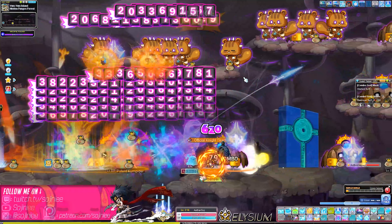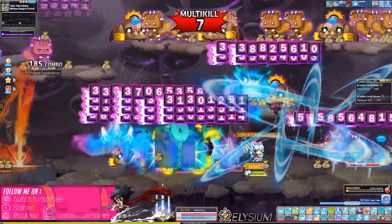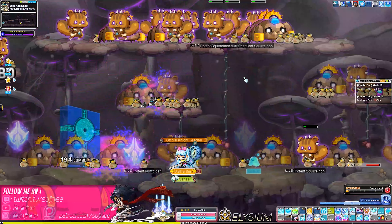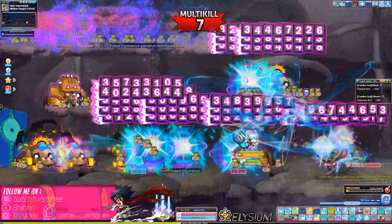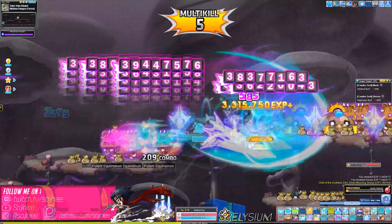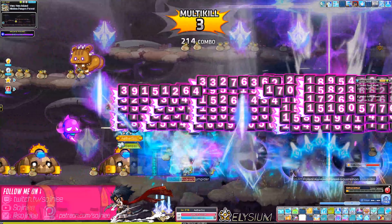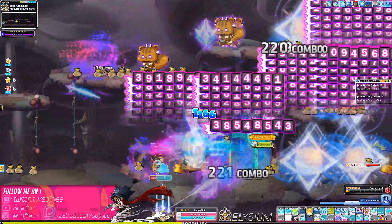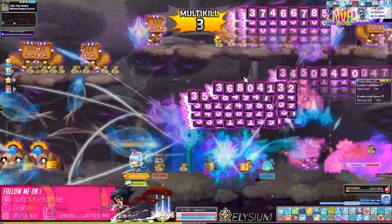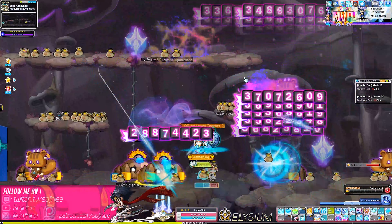If you put your territory here it reaches both platforms — actually all three platforms. This skill reaches all of them. So many mobs — you just place Ruin down there and it destroys everything. Nexon has outdone themselves, this is a great map.